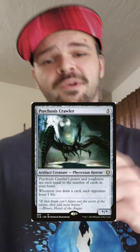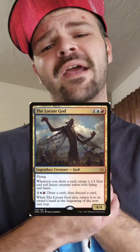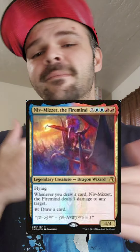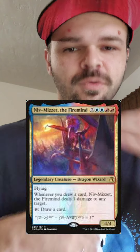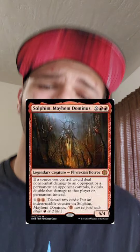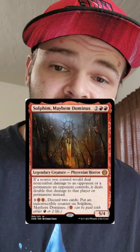Your deck is all about drawing cards, so we're going to make that more deadly. First card: Psychosis Crawler — when you draw a card, each opponent loses a life. Next card: the Locust God — whenever you draw a card, you create a 1/1 creature with haste and flying. Then we got Niv-Miz Firemind — it's another damage trigger, just like your commander, helps you get closer to winning. Then we got Sulfim — he turns every 1 damage you're dealing into 3 damage, amazing card that helps you control the board and definitely wins games.